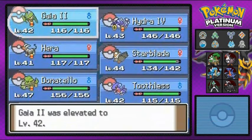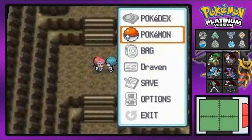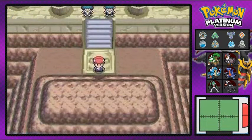Let's go ahead and use a Rare Candy right here and give that to Gaia number two to get a little more beefed up — always good. We're going to stop it right here because in the next episode there's a buttload of events, trust me. Stay tuned — I'll be back for another episode of Pokemon Platinum.